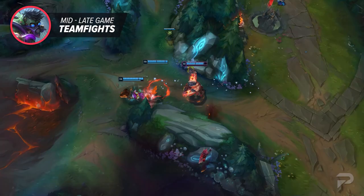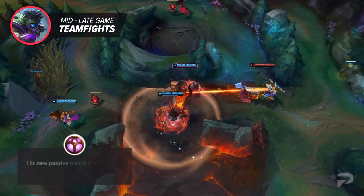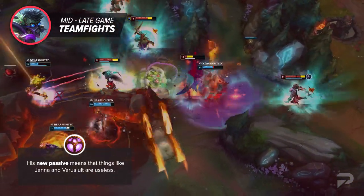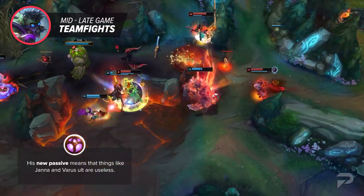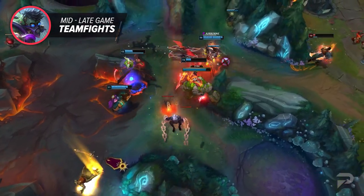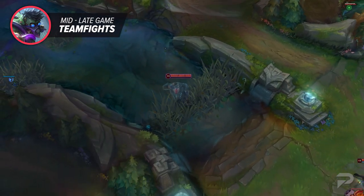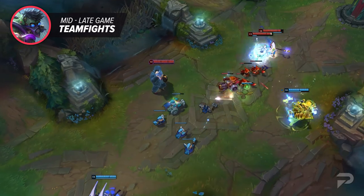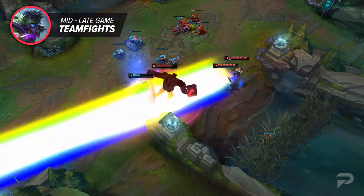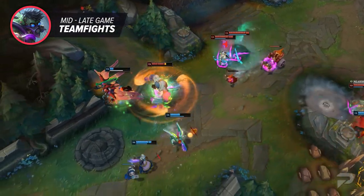Mundo was already good at this thanks to the sticking power from his ult and cleavers, but now he does it even better. His new passive means that things like Janna and Varus ult are less effective, and since most enemies will be running from you, not at you, they won't have time to stop and step on your canister. This means you'll be able to pick it up over and over as you chase your foes down. There are obviously times where your team comp just doesn't support that — say you have Kog'Maw Lulu with a control mage mid. In those games, your team gets more out of you being a front-to-back-style fighter, like a standard tank.